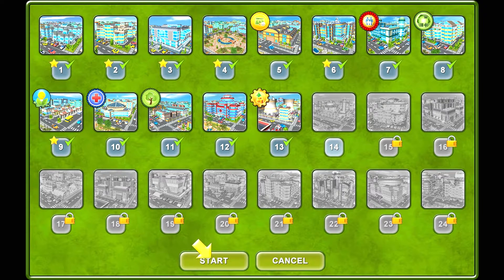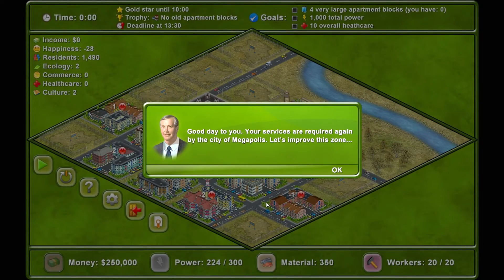Hello and welcome back to Megapolis. We finished episode 13 — part 13 — and we're on to 14. We haven't been able to get the gold star lately because it's really tough. We got it on 9, but 10, 11, 12, 13 — no. We got a couple of trophies; we didn't even get the trophy on 12. So now we're moving on to the 14th portion of the campaign.